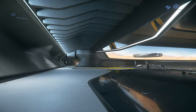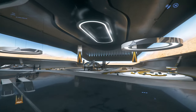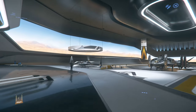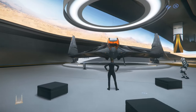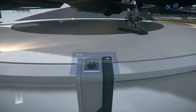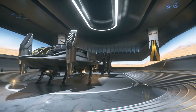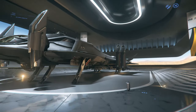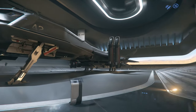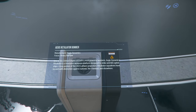In the last display hall over here we have the Retaliator and the Eclipse — so Aegis has two bombers. The Eclipse, as you can see from the way it looks, is a stealth bomber. The Retaliator is kind of a stealth bomber as well but it's much larger, and eventually it'll have some other capabilities as well.